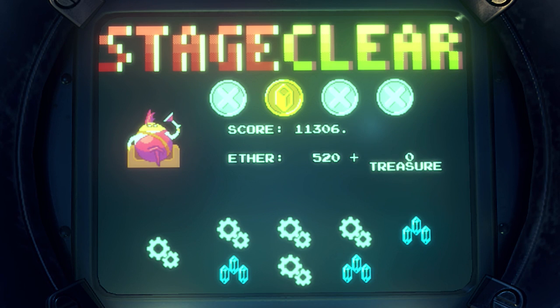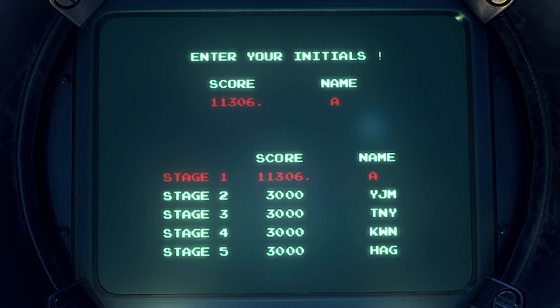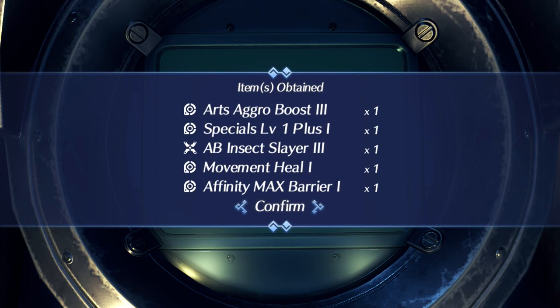We got every single ether crystal in the level, getting some bonus. For our treasure: 300 more ether crystals and some parts! We got four of one thing that give Arts Aggro Boost, Special Level 1+, Movement Heal, and Affinity Max Barrier, and then a different icon that gives Insect Slayer as an effect. Let's get into what these effects are and how we can use them. None of those are particularly what I'm looking for, though.